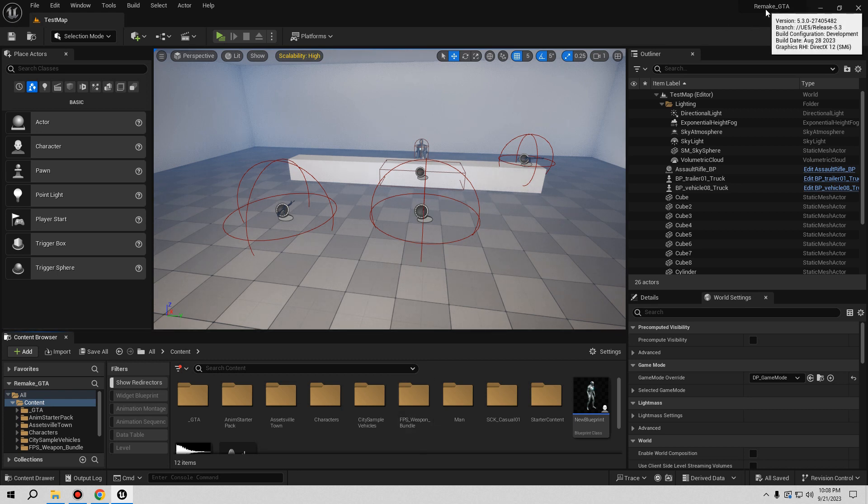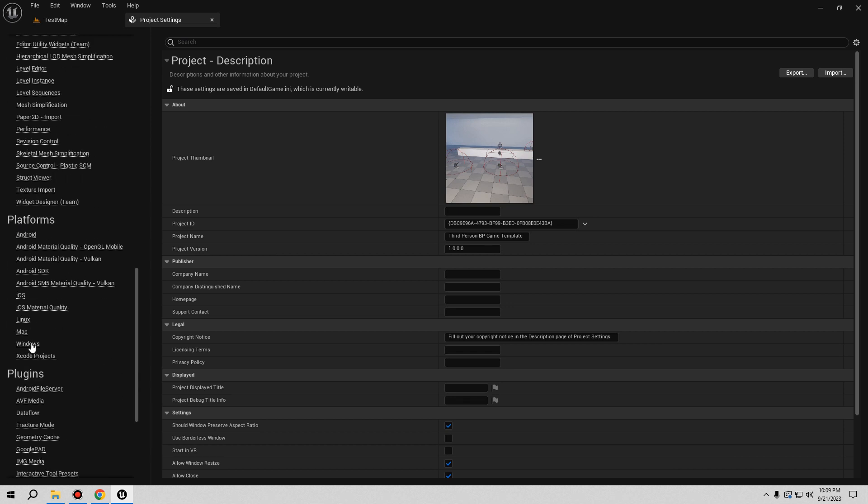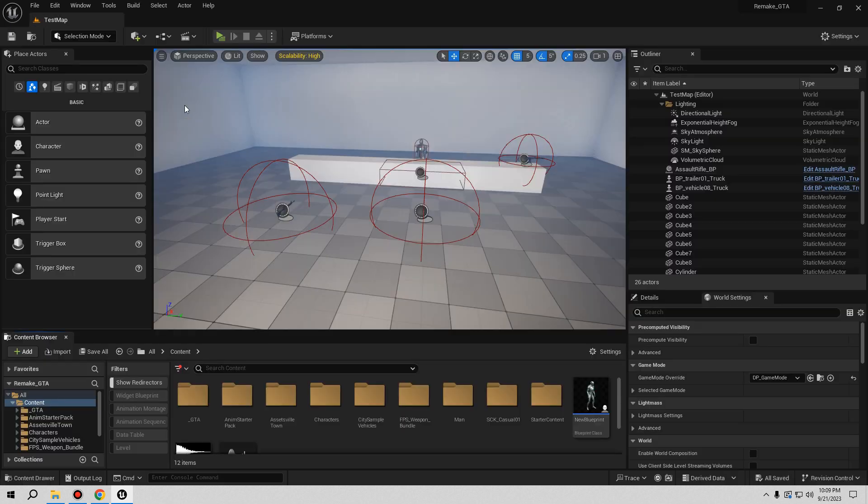When you update to 5.3, similar to updating to 5.2, there is one thing they ask you to do: go to Edit → Project Settings → Platform → Windows, and set the shader model to SM6. That's the new requirement from Unreal. I already did this, so it's set to SM6. You restart the engine and you're ready to go with 5.3 — the most updated version.